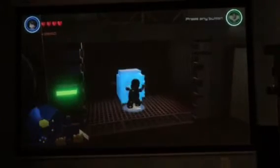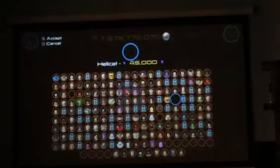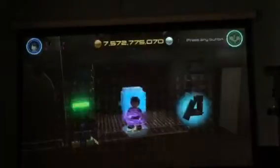I remember earlier I tried this guy and he could do some smash. I don't like moving this. I think he could not — this is actually getting tedious. Let's use Hawkeye the Classic. I just unlocked Hawkeye the Classic, so I'm going to use him. And let's get that gold brick and goose.